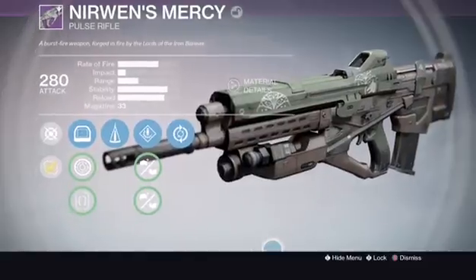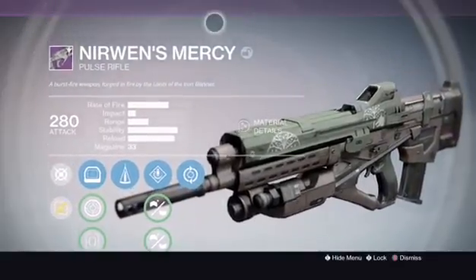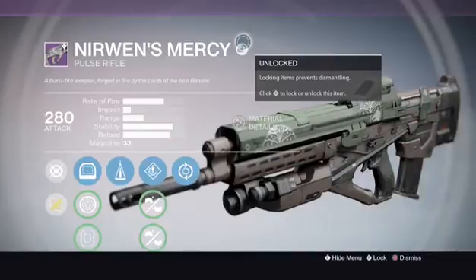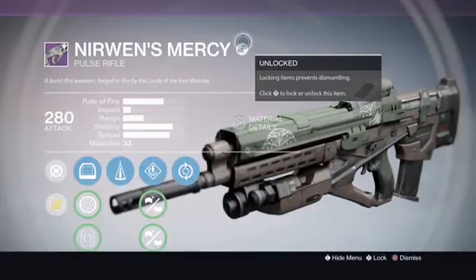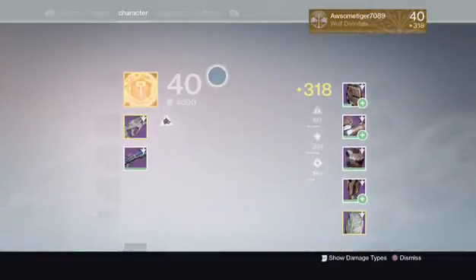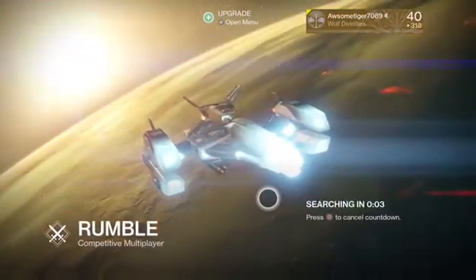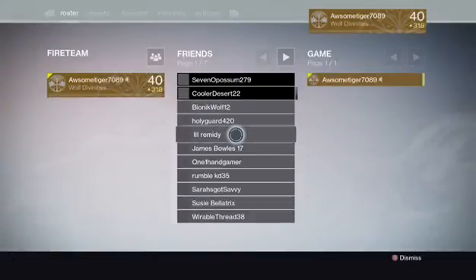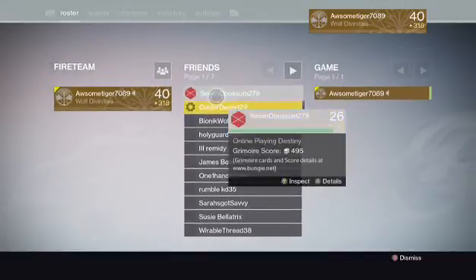This is a vendor roll that you can buy from Iron Banner rank 5. I was not lucky enough to get this to drop in my journey to rank 5, sadly. So I'm going to do this review in Rumble — I know I don't usually do my reviews in Rumble, but today is a special day, my friends, a very special day.